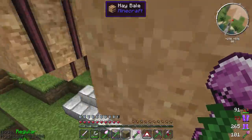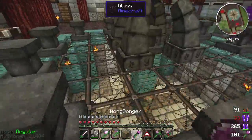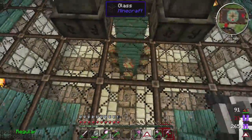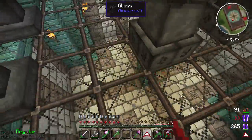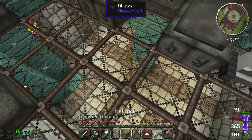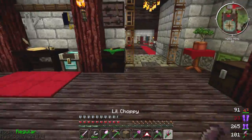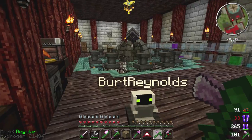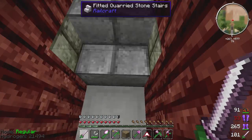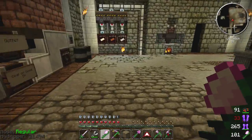I've got my handy dandy Thaumcraft room here and in the bottom I would like to fill this area up with lots and lots of zombie heads. Any mob heads will do, but zombie heads look the grossest so those would look really cool down there - just a whole room full of zombie heads. I've got a little bit of an idea on how to get lots of zombie heads, but the first thing we need to do is make a sword from Tinker's Construct.